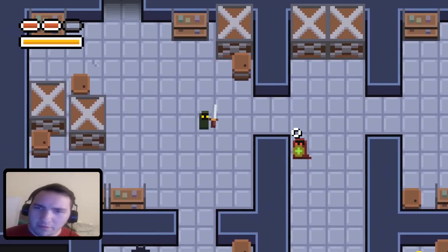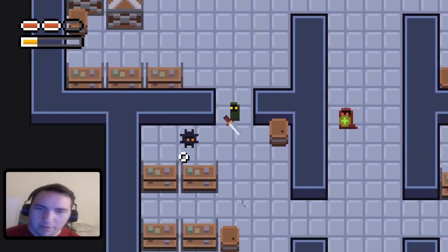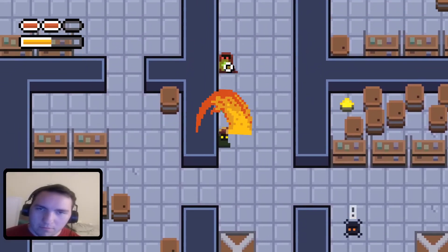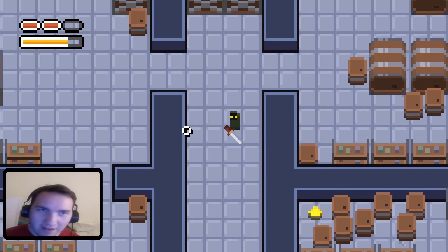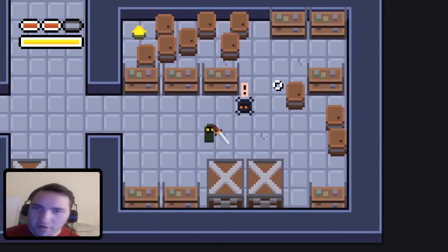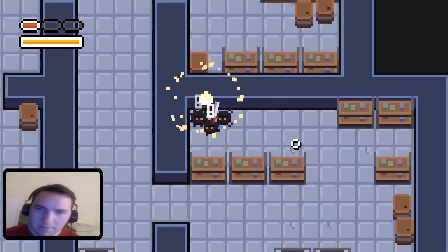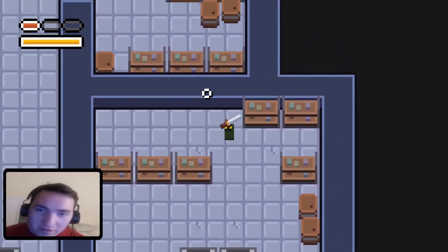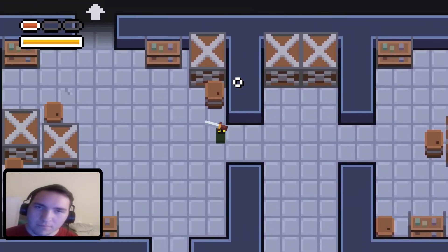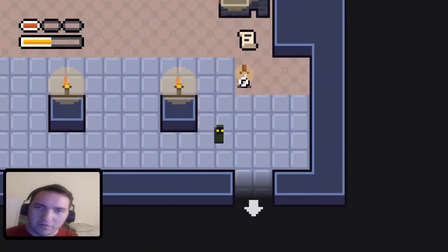I'm gonna throw my weapon at him — come here buddy. I'll come back to you after I throw my weapon again. Oh — deflected! I forgot we could do that. Is that the sofa right there? Oh what the heck, there's enemies in the barrels! Oh my god. There's no way to heal — and these enemies respawn.